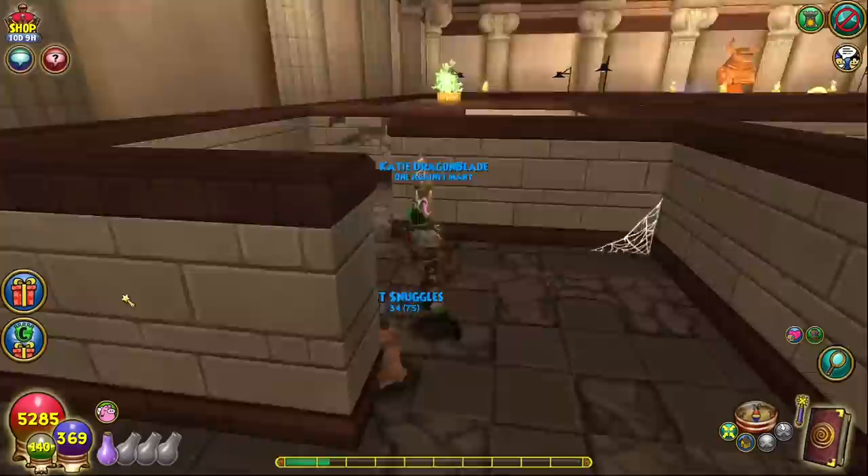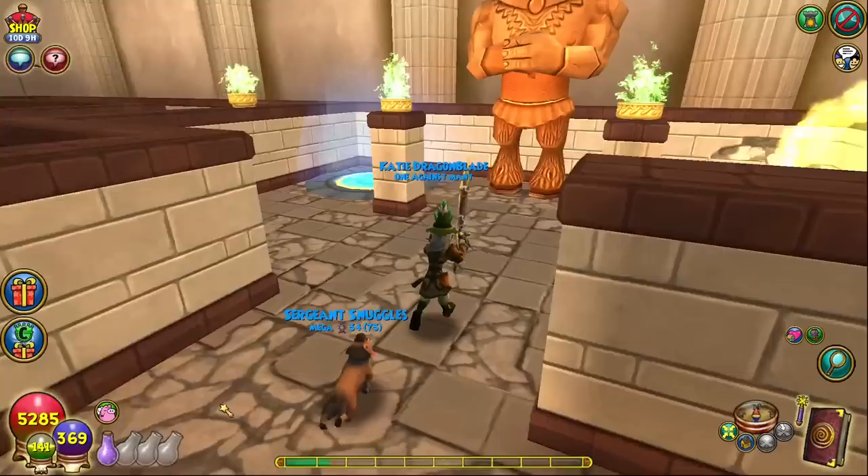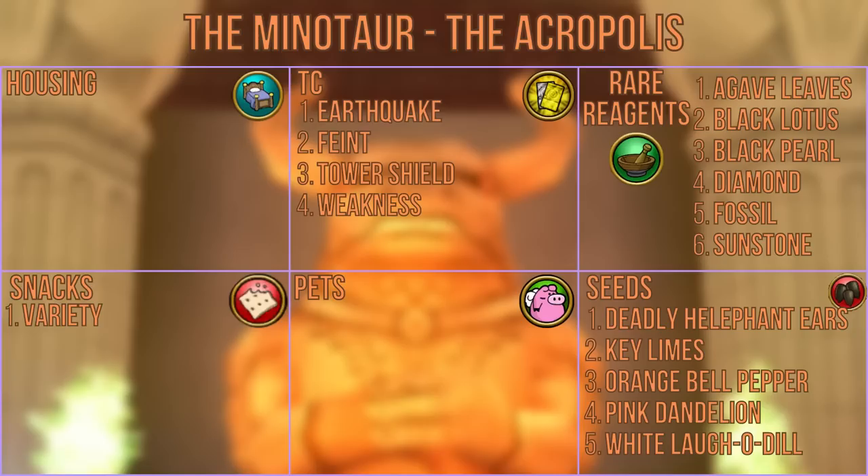If you can navigate the maze, or cheat like the evil wizard you are, the minotaur will give you TCs such as earthquake, feint, tower shield, and weakness, reagents like agave leaves, black lotus, black pearl, diamond, fossil, and sunstone, a variety of snacks, and seeds like deadly elephant ears, key limes, orange bell peppers, pink dandelion, and white daffodil.